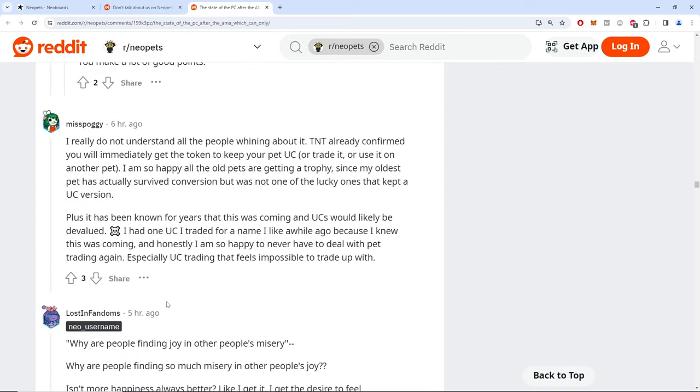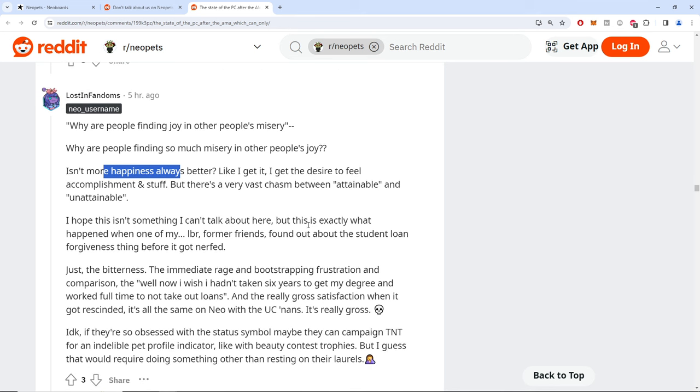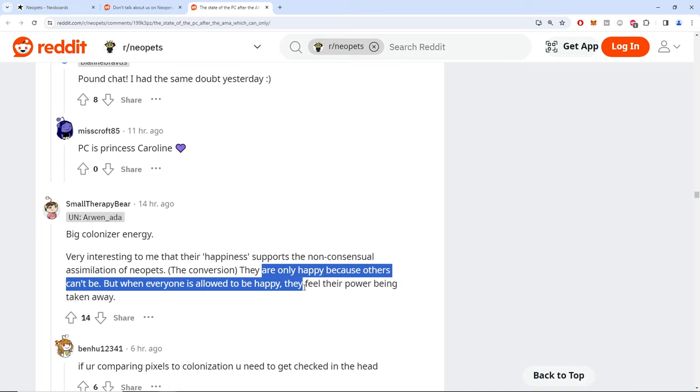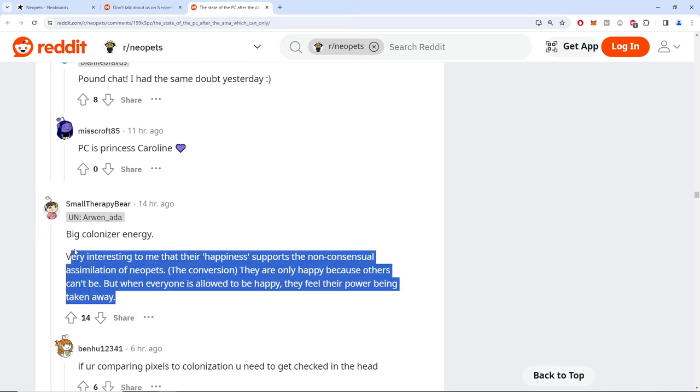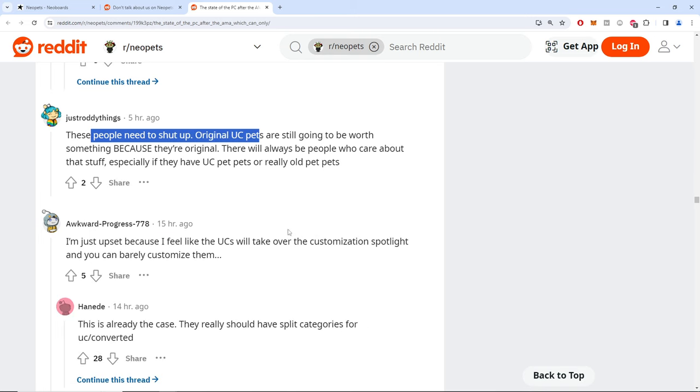'Good I hope they all quit.' 'Why are people fighting? Isn't more happiness always better?' A utilitarian argument is kind of strange here. 'Big colonizer energy to use that word unironically.' Someone says: 'They're only happy because others can't be, but when everyone is allowed to be happy they feel their power has been taken away.' That's a wildly unfair rephrasing but people need to shut up. These UCs could still be worth real USD.